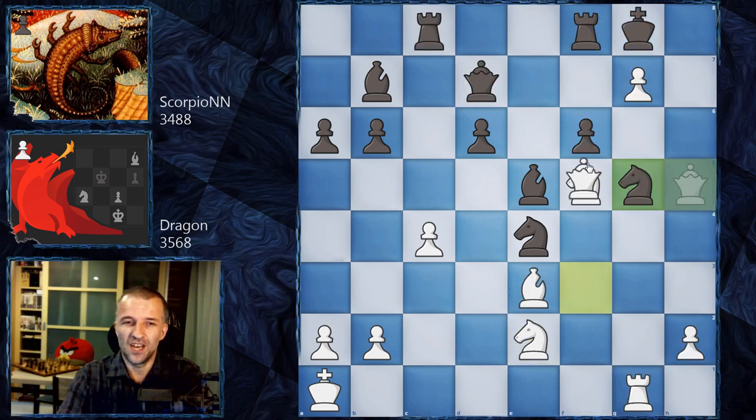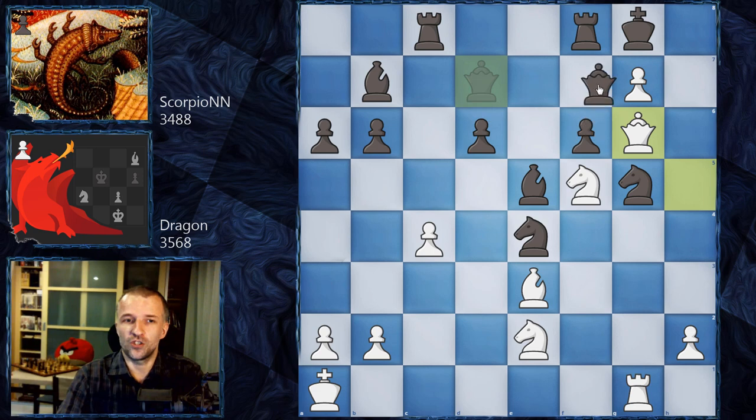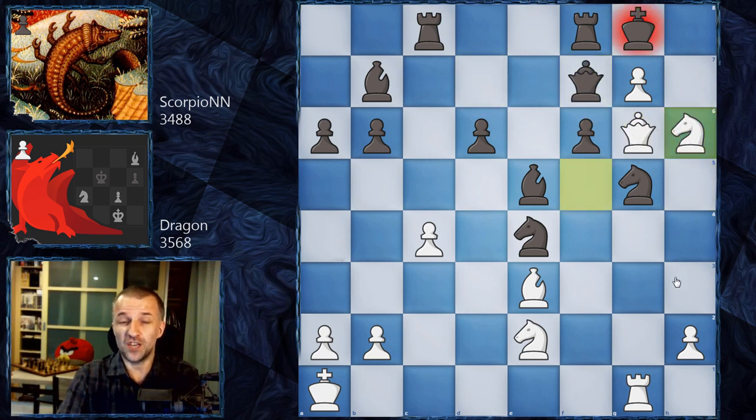The only winning move in this position is, of course, Queen g6. Congratulations. All we have to do is defend the pawn and then deliver checkmate in the next move. Scorpio proved it's a serious engine and won't play Queen takes on f5 because it's completely losing. Bishop b2 could prolong the game, but Scorpio said okay, I lost. So we have Queen f7, and after Knight h6, we of course have checkmate.